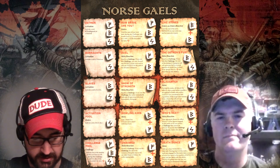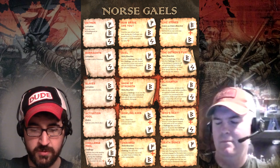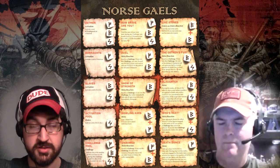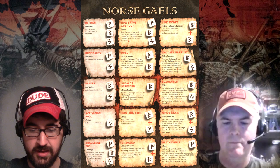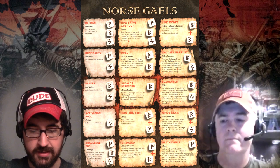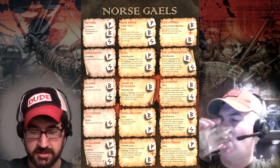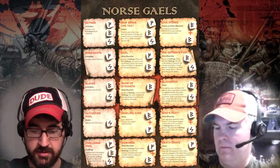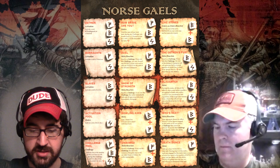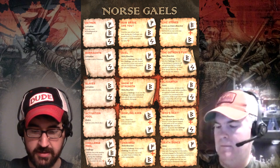Let's get to the warband composition for these guys — it looks pretty short and sweet. The warlord, hearthguard, and even just the warriors can be equipped with Dane axes. They don't have to be, but the warriors that aren't equipped with Dane axes are equipped with javelins, and they have their armor reduced by one against shooting — kind of like a Welsh thing going on. And then the levies just got the javelins, and that is about it.